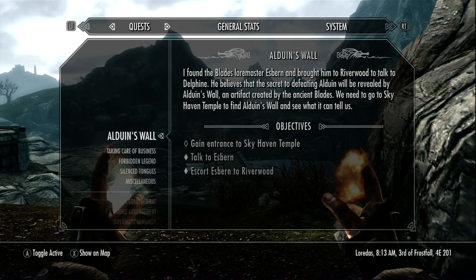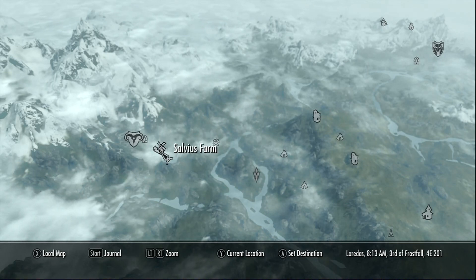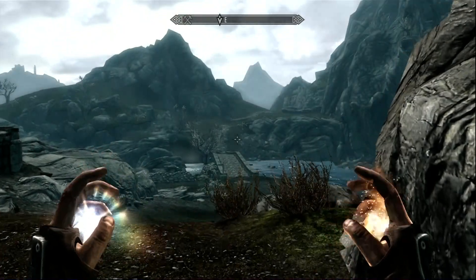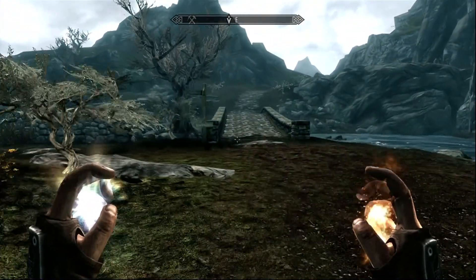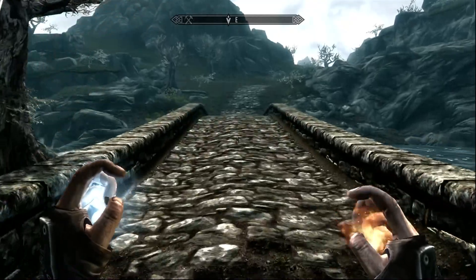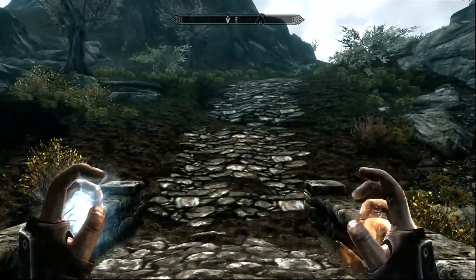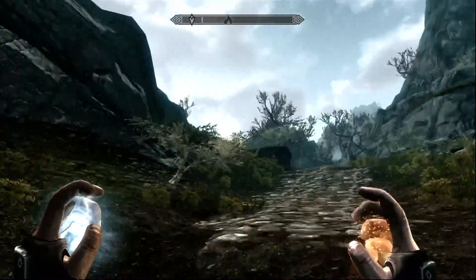Welcome back everyone, let's play Elder Scrolls 5: Skyrim. I decided to fast-travel over here to Salvius Farm and then I'm going to head over to Karthspire. I took care of selling a bunch of stuff, and when I got here it was night so I decided to wait. What I'm going to try is actually using this ward — I've never really used one. I'm not big on blocking, and if necessary I'll go back to the candlelight, which seems to be something I need more often than not.